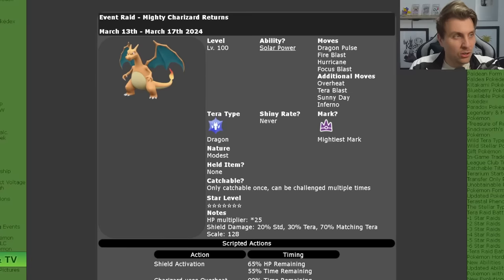On the back of the Blastoise 7-star Terror Raid event ending, we now have the 7-star Charizard in Scarlet and Violet. It will be returning — this has been an event in the past but is coming back. Those of you that missed it the first time around are going to have the chance to get this event in your game for the next few days.